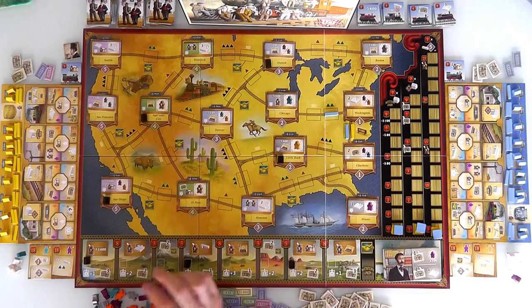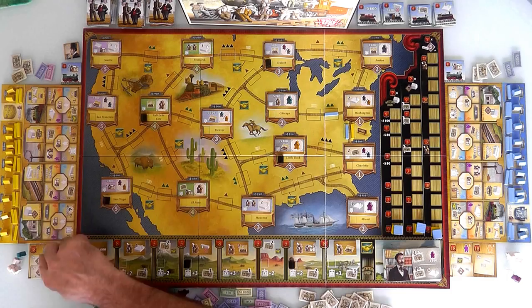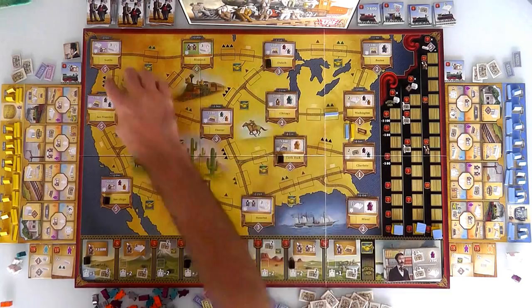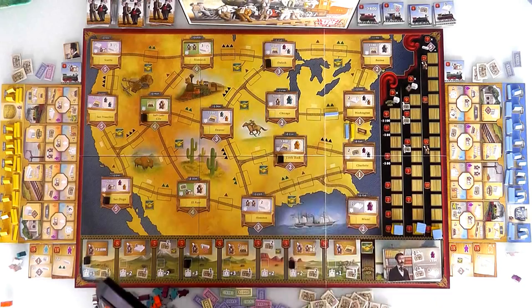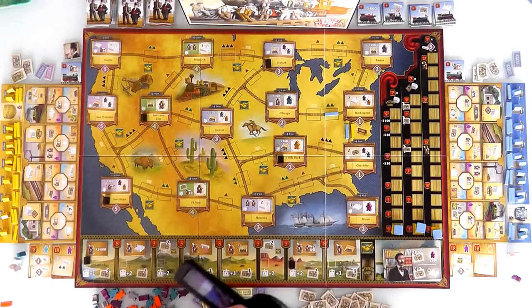Looking at my objectives, I need to build a line in the Green Mountains — Jen just blocked me off from that. But for this objective, I need to build a station in a level 1 city, and I need to build two lines connected to two different level 2 cities. Level 1 cities are on the east coast, level 5 cities are on the west coast, and in the middle we've got level 4, 3, and 2 cities. Washington and Charlotte are the two most expensive cities to build stations at — $500 — compared to Miami at only $150, or Little Rock at $200.